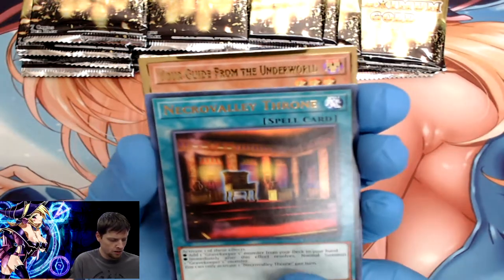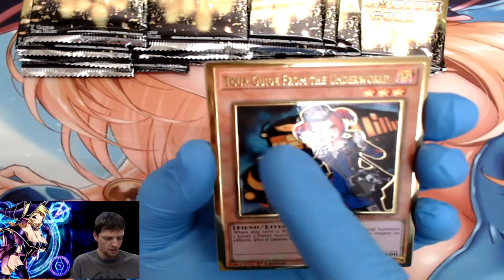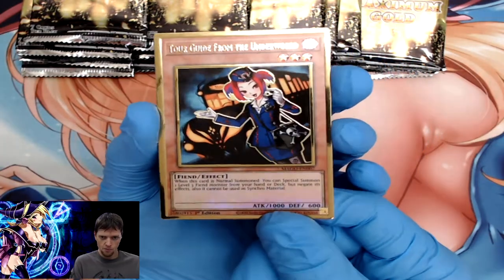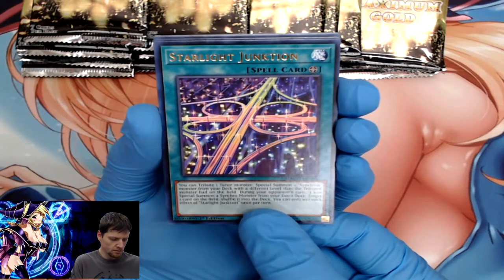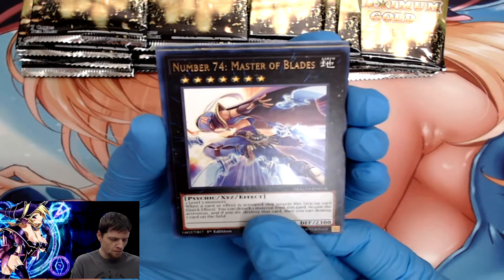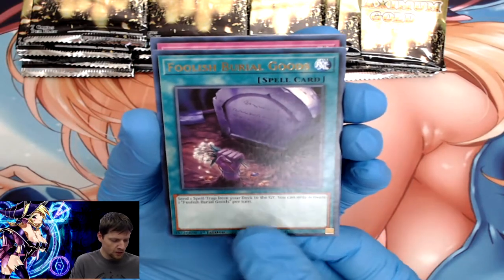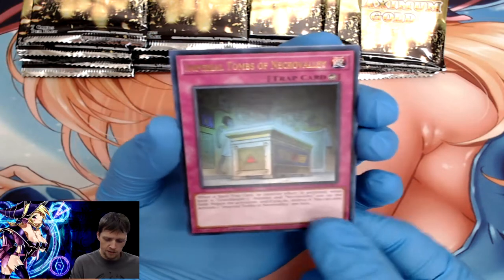Getting a little better at opening these. Necro Valley Throne — haven't seen this card. Here's Tour Guide from the Underworld — I really would have thought she'd have outlined the bus as well, since it's her thing. Starlight Junction, Number 74 Master Blades, another Infinite Impermanence, Foolish Burial Goods, and Imperial Tomb of Necro Valley.